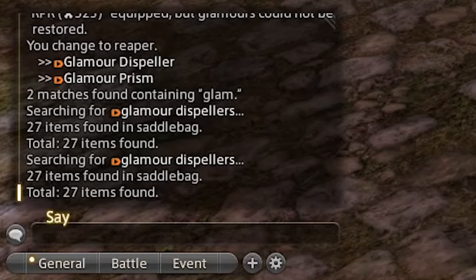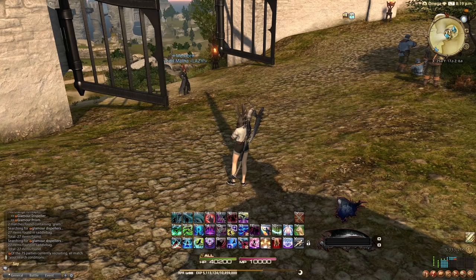You can press Alt+P to type in party chat, Alt+F to type in FC chat, and Alt+S to type in say chat. It immediately goes into direct chat mode so you can just start typing.